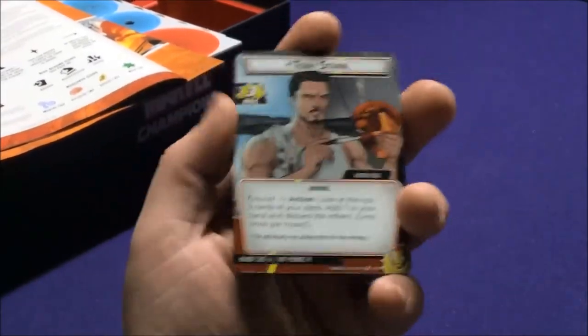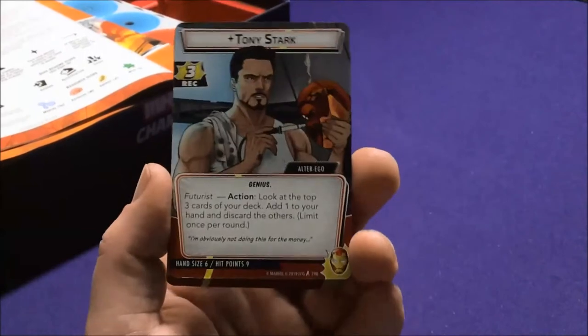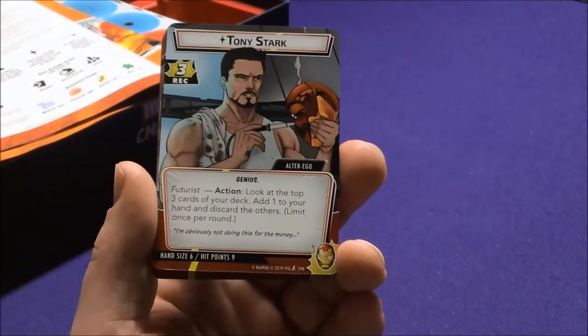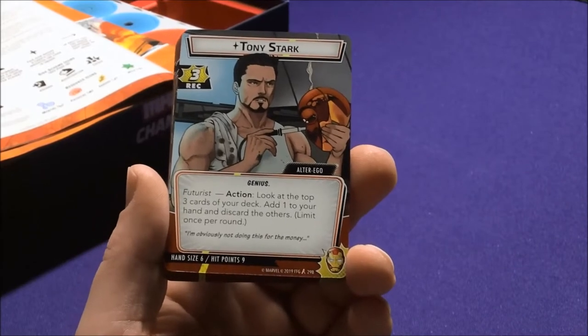Let's start with Iron Man and see how well he fits, because the aggression deck was very attack-heavy. We have Tony Stark as Alter Ego with a Recover of Three. Futurist is his ability — he's a genius. Futurist is an action: look at your top three cards, add one to your hand, discard the others.